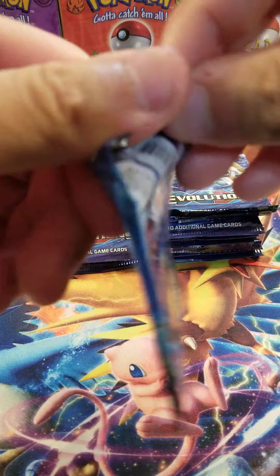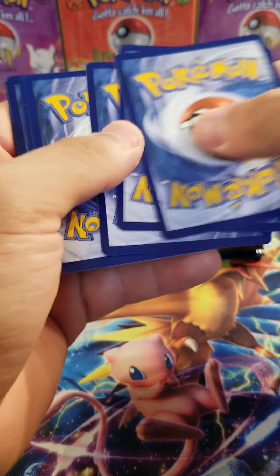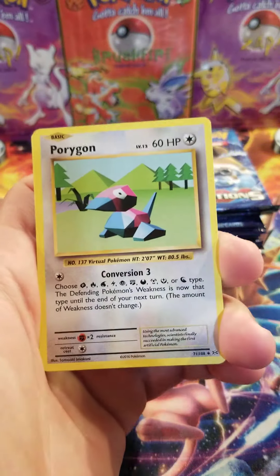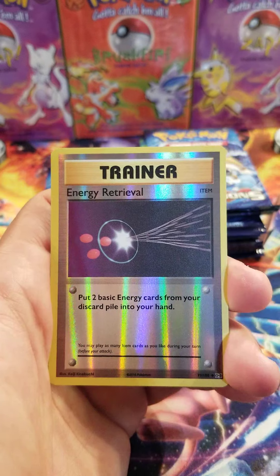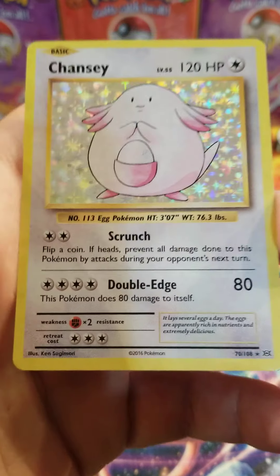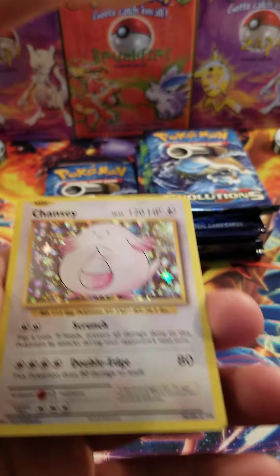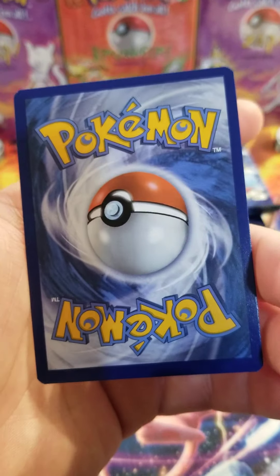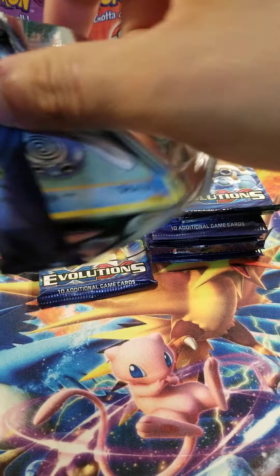Evolutions is out of print, so ever since people found out, it's been climbing from $100 for a very long time. Ooh, holo Chansey - it looks pretty good. How's the back looking? Not as great as the front. Would that be worth grading? I know a lot of these cards have print lines. Then we have Pidgey, Spirit Link, Metapod, Poliwag, Pikachu, Ponyta, Nidoran, Vulpix, Brock's Grit, and a Dewgong.